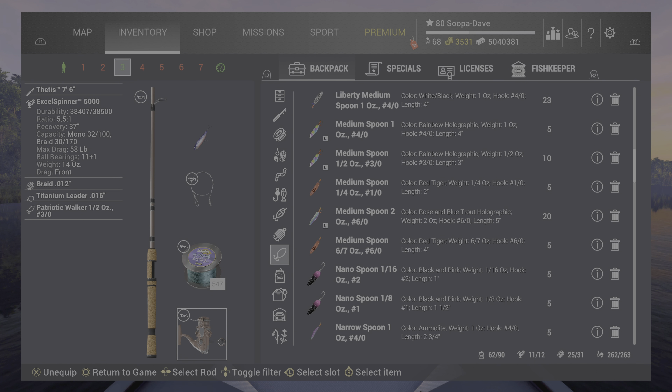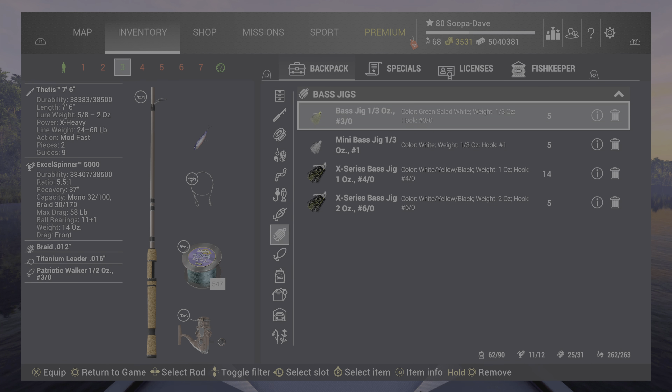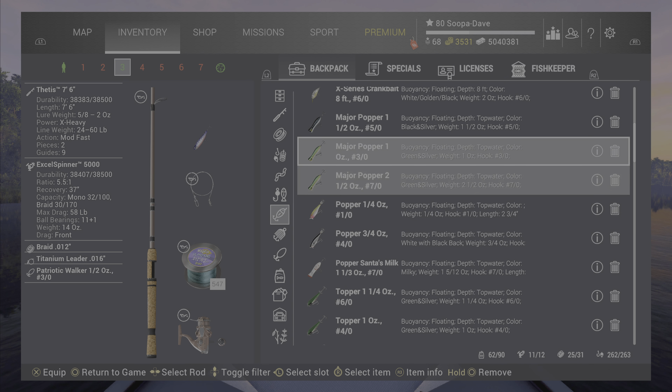You can turn your drag down in the game to help avoid getting bitten off, or you can use a titanium leader. I always use a titanium leader because I don't want to lose anything — a lot of times you can and will get bitten off on musky. So this is one where I almost always use a Patriot Walker.